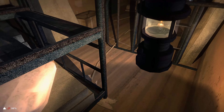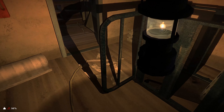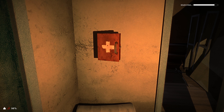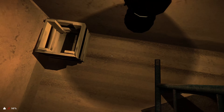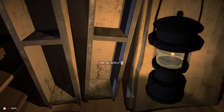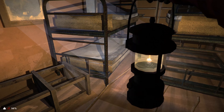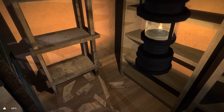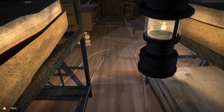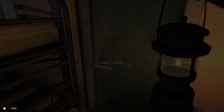There's obviously a lot of metal in these bed frames you could harvest if needed. Checking the first aid kit - some antiseptic and that's about it. Nothing else back here. Let's head out and head into the plant.